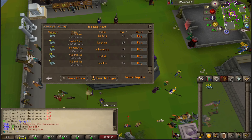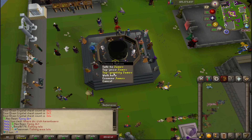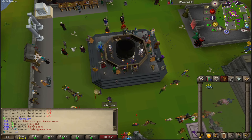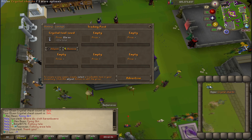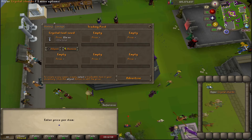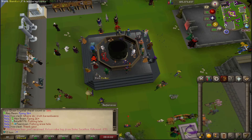Apparently Crystal Shards fetch a pretty penny on the Marketplace as well. The Crystal Shards sell on average for 3k, so I'll pop them in there. Also selling the Crystal Tool Seed for 10 mil — that's another 17 mil in the TP.